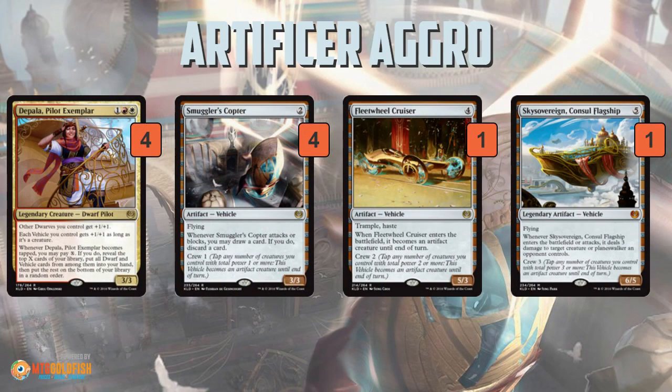Then you get some vehicles. Smuggler's Copter is one of the best cards in Standard — at least from the early results we've seen — just very above the curve: a 3-power, 3-toughness flyer for only two mana that lets you loot. It's just really good. And then Fleet Wheel Cruiser and Sky Sovereign are a little bit more expensive but still powerful. They're one-ofs that you can find with the X ability on Depala, and help you close out the game in the late game.